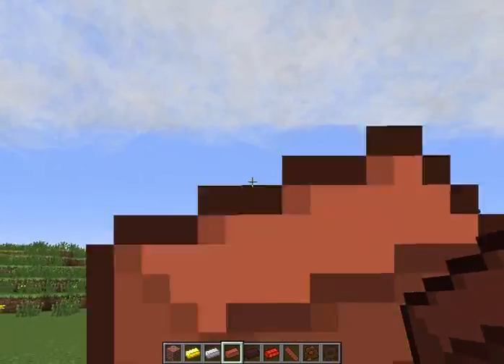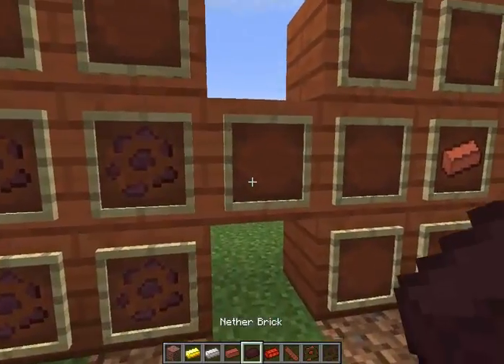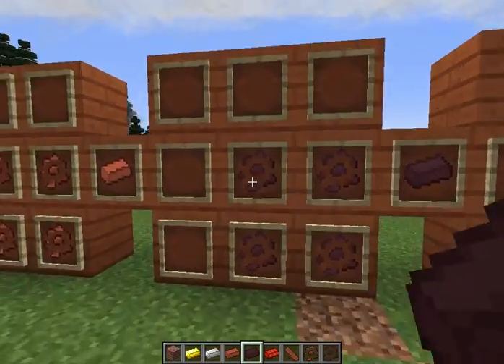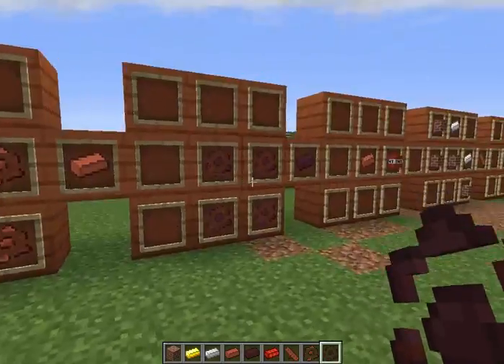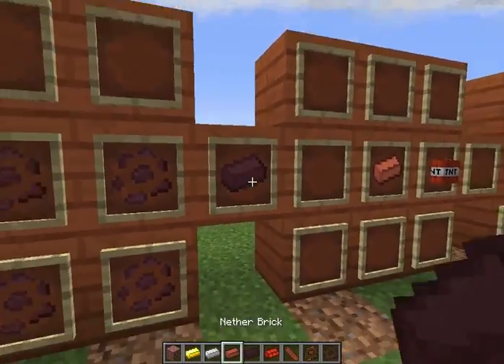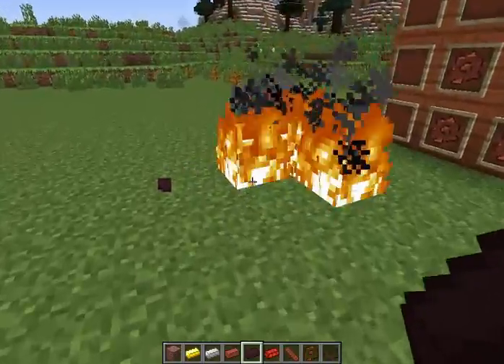You can just throw a regular brick — nothing special. But here we have the nether brick. For this you need nether brick chunks arranged in a square, same thing as the regular one. Now the nether brick, when you throw it, actually sets things on fire. That's pretty cool.